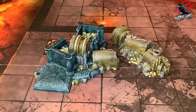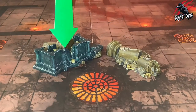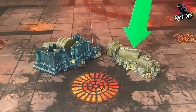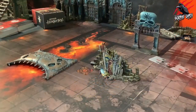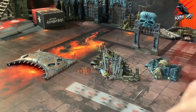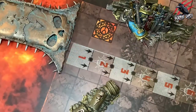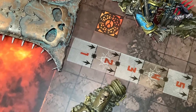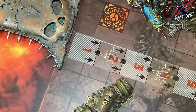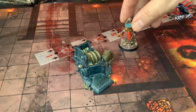The shattered pillars: each of the two models that make up the shattered pillars can be set up anywhere on the battlefield floor more than one inch from any doorways, bridges, or other unique dungeon features. Each model is both an obstacle and low terrain.